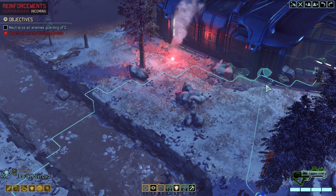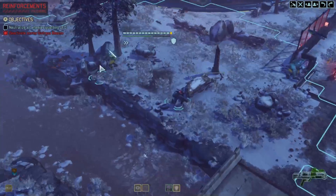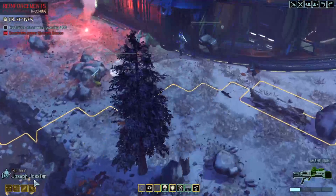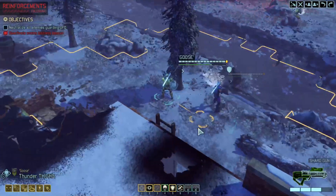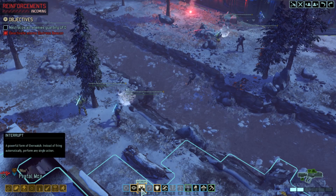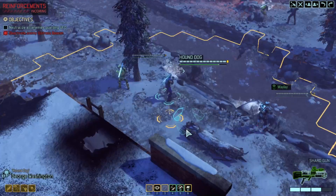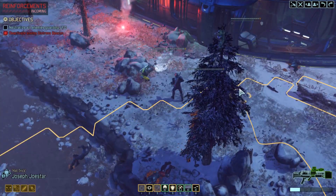Do we want to move in? Going to go there — that's a good position, bit of a risk. I think it should be fine. Let's get our elite lancer forward. Go on overwatch with Thunder Thighs. Interrupt seems to be a terrible move so I'm not going to use that. Going to overwatch from here. Might just rush in with Joestar so I'm ready to react next turn.